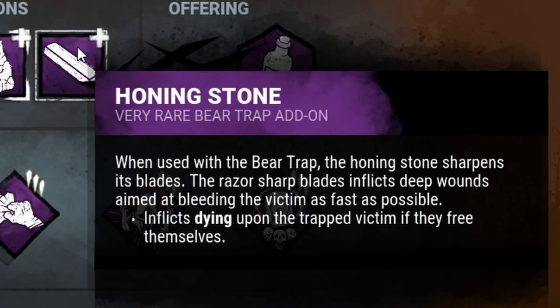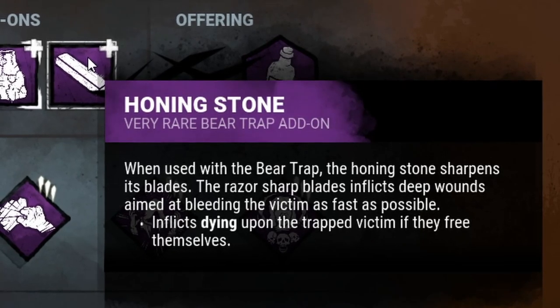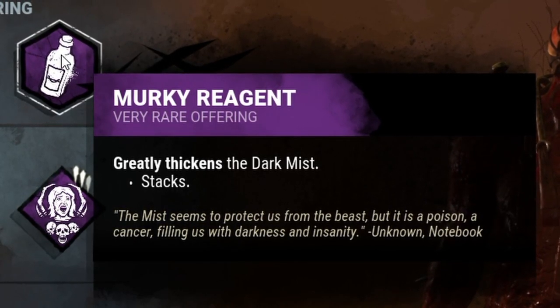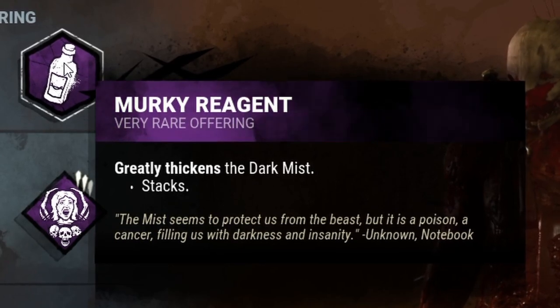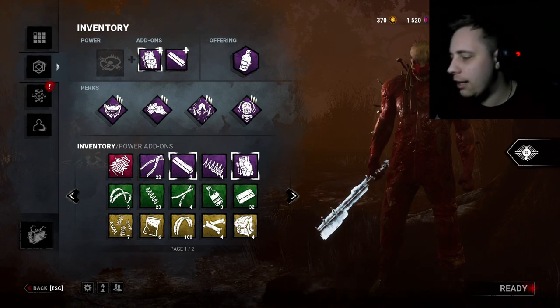I got a Honing Stone - if a survivor struggles out and they get out of my trap, they go down on the floor. And I've got Murky Reagent, greatly thickening the dark mists, because I don't want them to see my trap as easily. But if they see it, you know, some survivors are freaking mad geniuses. Anyway, let's get into a game.